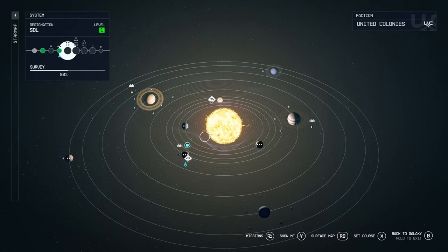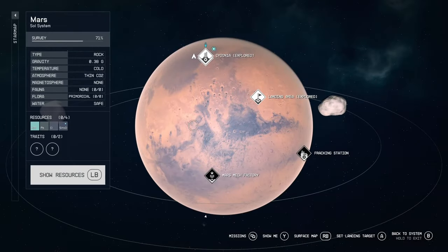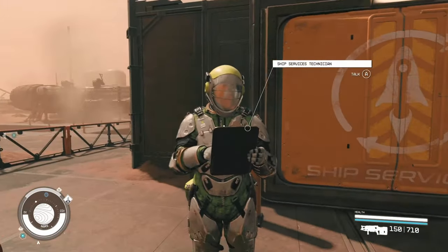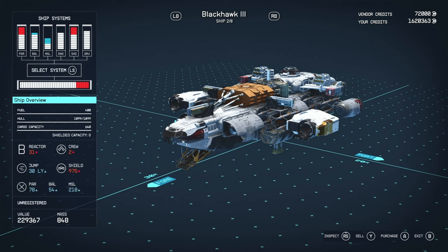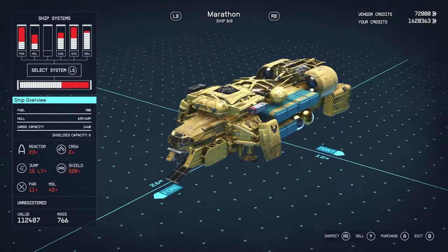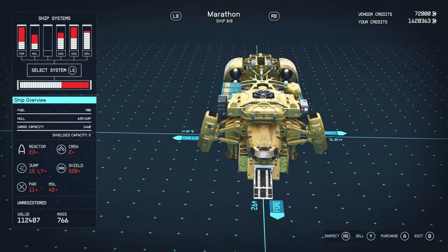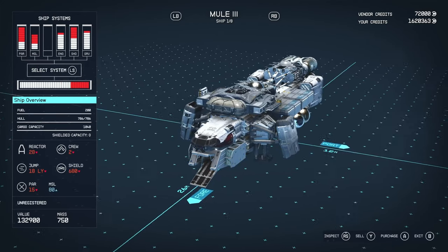For ship number three, head to the Sol system and land on Mars. Go to the main location, Cydonia, and talk to the ship service technician. In his inventory you'll find a vessel called the Marathon, which is based on the Mule. Stat-wise it has 700 fuel, 639 hull, 1,460 cargo capacity, A-class reactor with 23 power, 2 crew, 15 jump range, 520 shield, and a singular particle and missile.